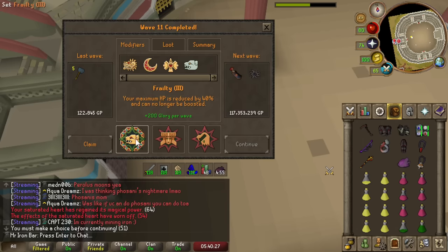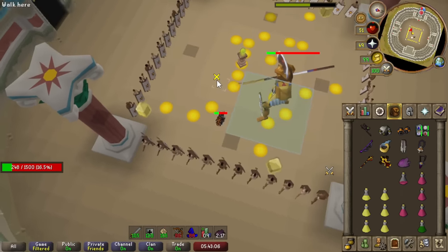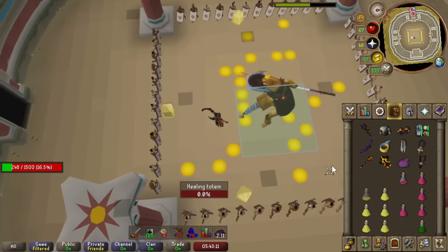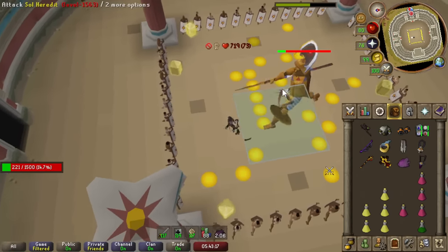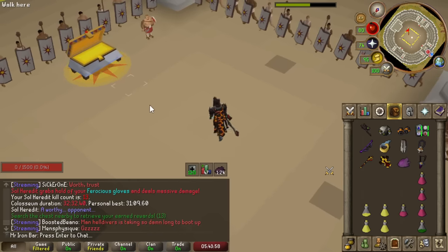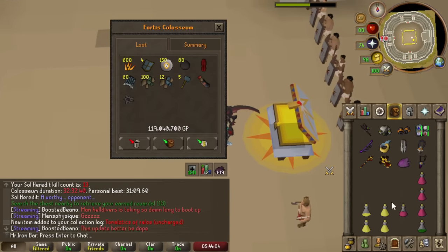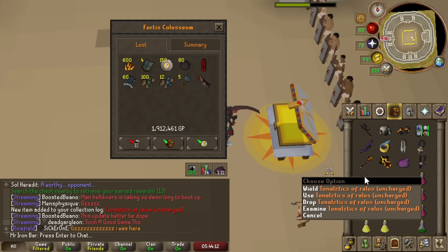We'll definitely pick Totemic because I don't want to be at 60 HP. I got it — yes! We freaking got it! We played that so nicely at the start but I started getting nervous. We got this new item. Why didn't they call it the Grave of Ralos? I guess people kept complaining that a glaive is not a ranged weapon, but we got it.